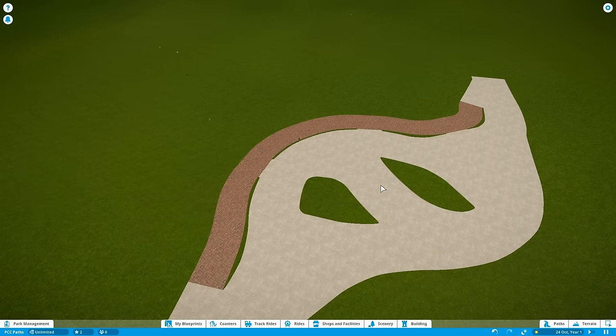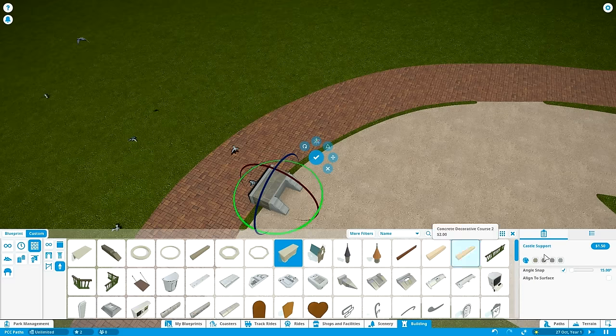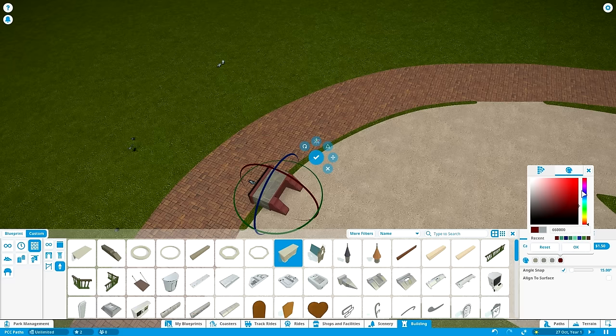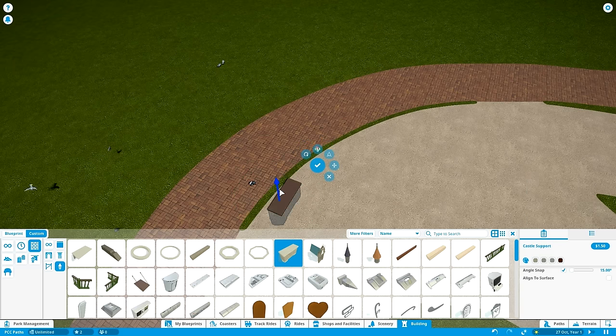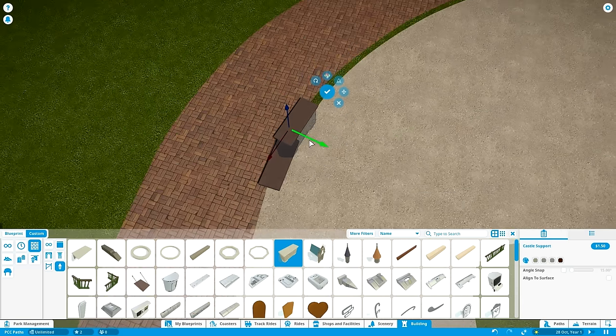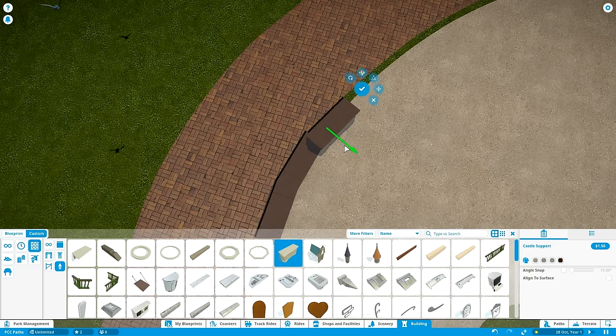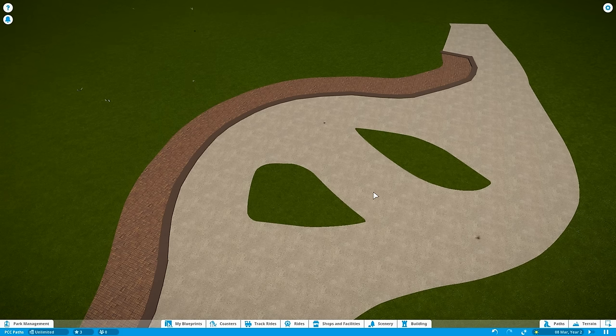Now we have the basic paths down; the last work is detailing to bring it all together and look clean. I want custom curves, foliage, and path elements. For custom curbs, I take any piece with a texture I like, change the color slightly to something brownish, and follow the line of the path. It's painstaking but once done you have a very nice custom curb that covers those weird open areas between in-game paths.